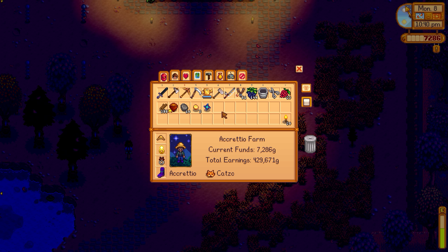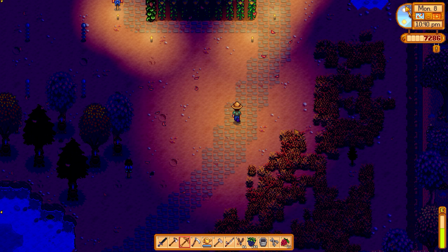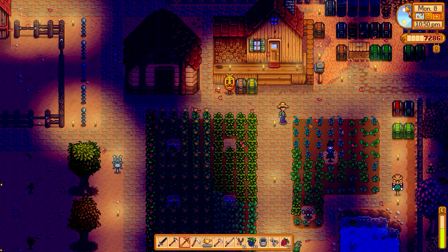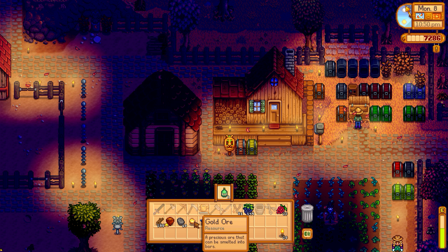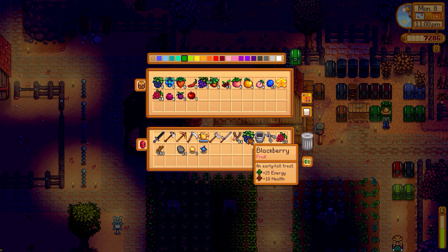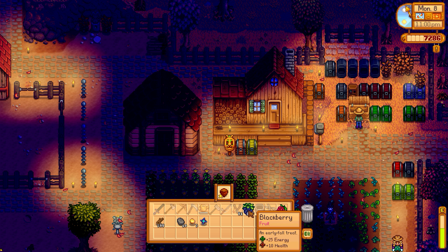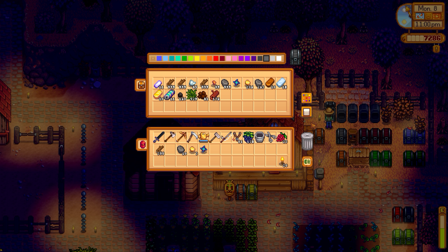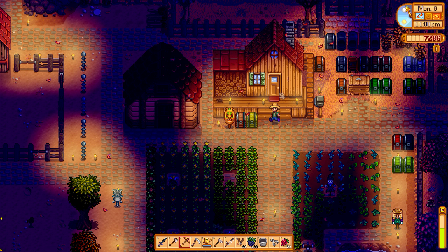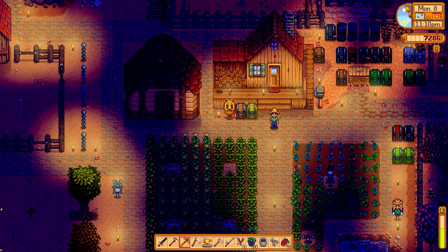Let's see what we have — we have resources and one hazelnut. Let's store the resources, sell the hazelnut. We have 113 blackberries — let's sell one to see if blackberries are something we want. We have two iridium ore, we need five, so only three more to go, and then we have our last sprinkler — well, if we don't count this area at least.